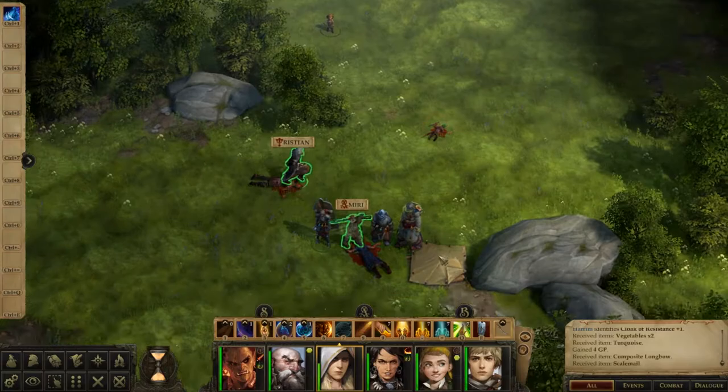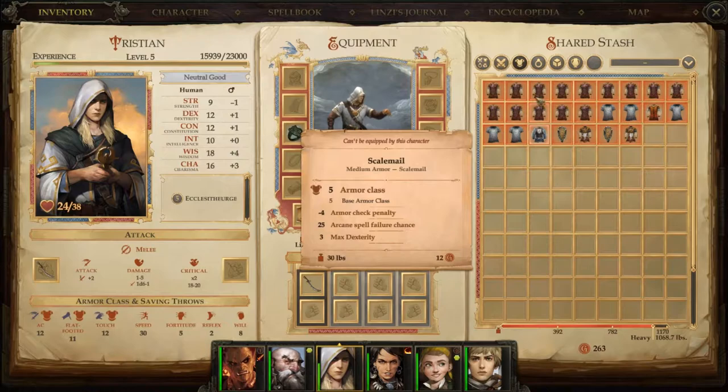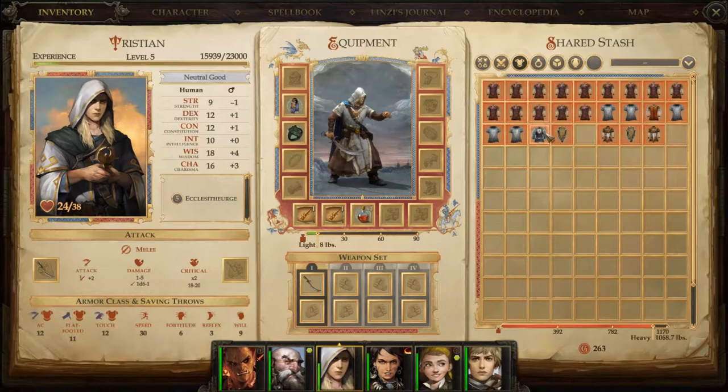I want to see what the cloak was that we got. Ah, here it is - Cloak of Resistance plus one. This cloak grants the wearer a plus one resistance bonus to all saving throws. Ours are the same type and don't usually stack. You don't really have much stuff, so you have that. We need to get you some kind of cloth, I guess, because you can't wear this stuff. We need to find somewhere to buy decent stuff for him.